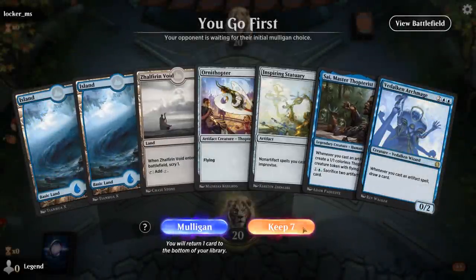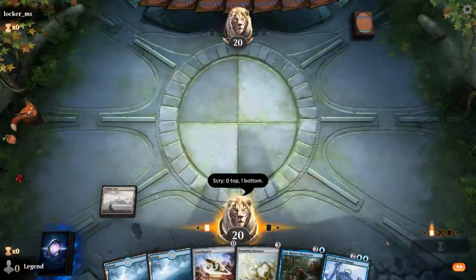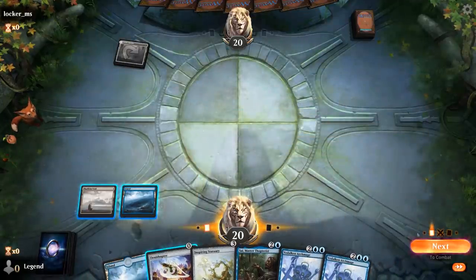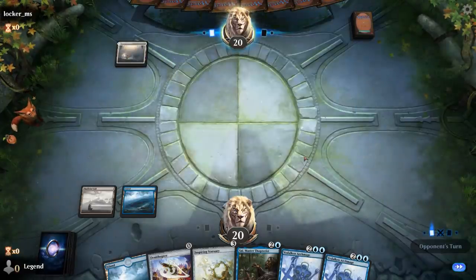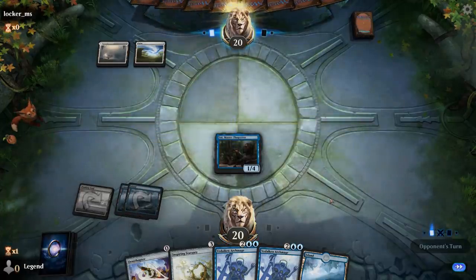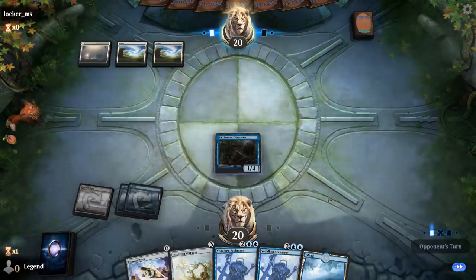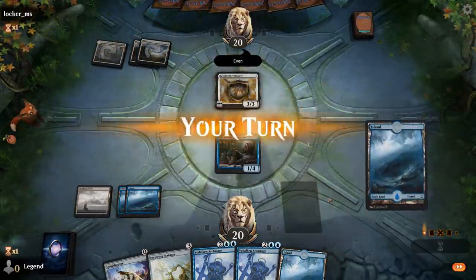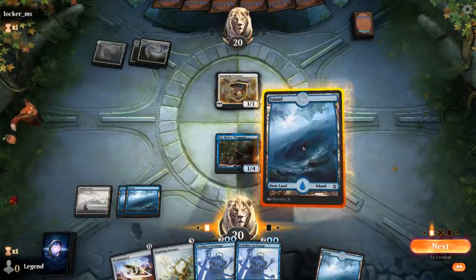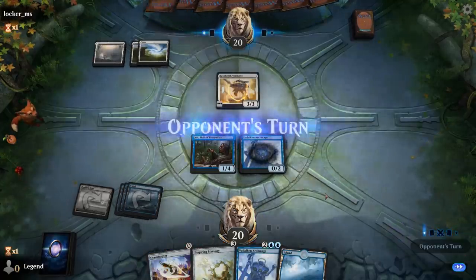Alright, we're on the play with a fine opening hand. Zhalfirin Void wants to dig towards a Mind Stone for turn two, or more free artifacts to play after Sai and Archmage. Statuary combos nicely with those two as well. Opponent plays Sejiri Shelter into a Plains. Since we drew land four we can play Sai. If we didn't hit our land we could have played Statuary instead. Venture naming even. We'll play our first Archmage and wait until next turn to play the second one, so we can draw even more cards if it survives.